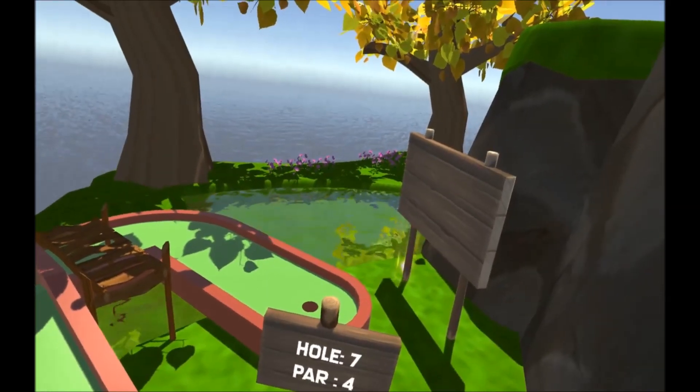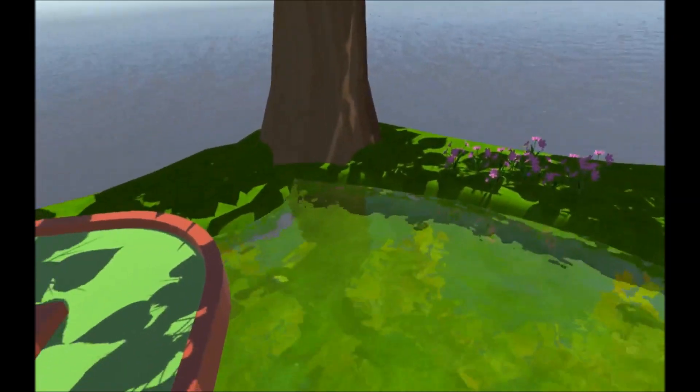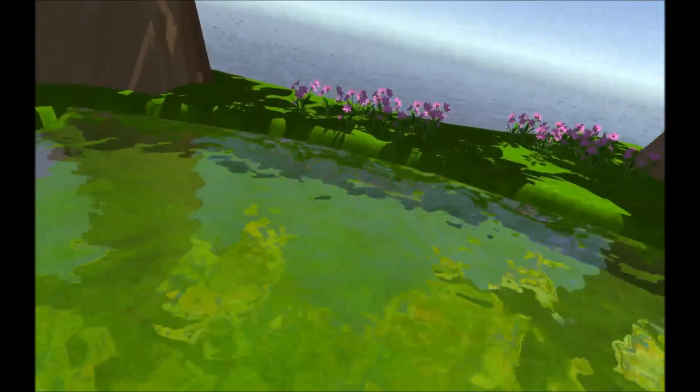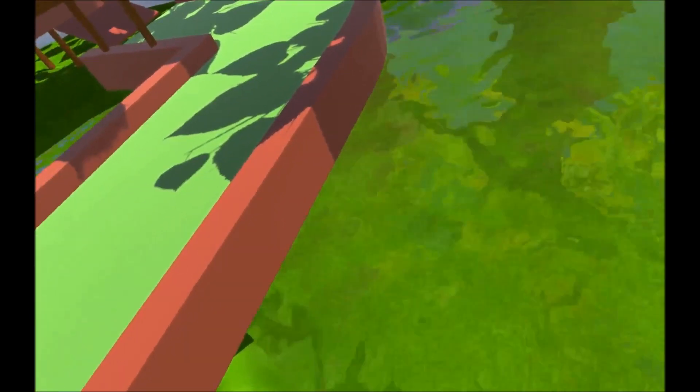The last thing at the moment is the improved water, which you might have noticed. This is Unity's default water, but it gives us proper reflection and refraction, which is really cool. It's a lot better than the cartoony one that I've had in previous videos.